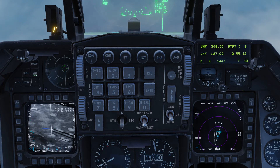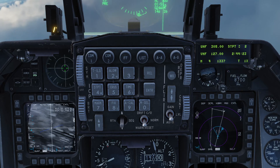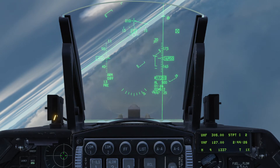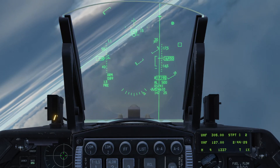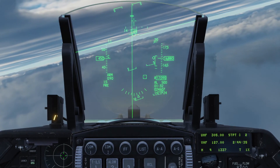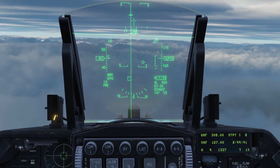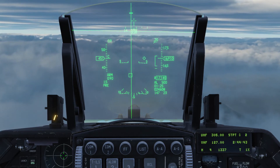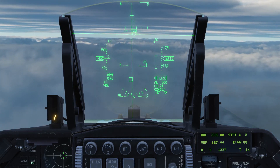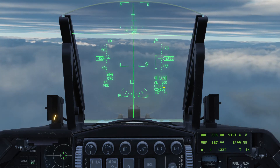Now that I have a new coordinate or target for the JDAMs, I can steer towards the actual location. I'm now steering the F-16 to the right, and on the HUD you can also see approximately where that spot is — although there are clouds obscuring the view. We just have to trust that the airport and the apron containing the two Hinds are at that spot. That little box on the HUD indicates where the target is, and we're approaching it in about a minute.